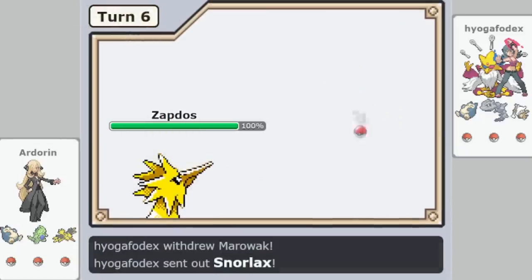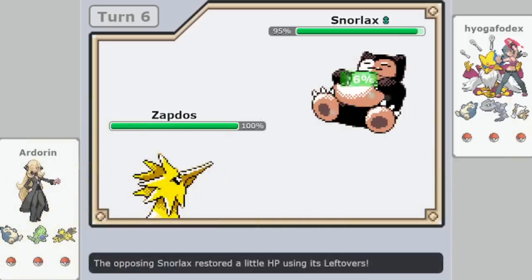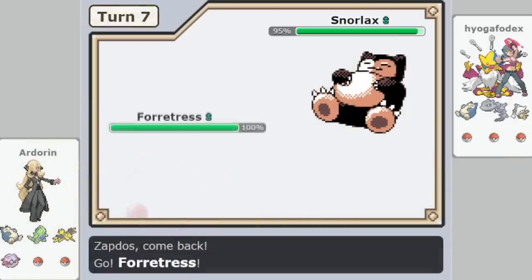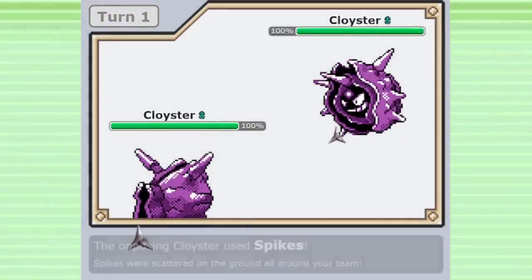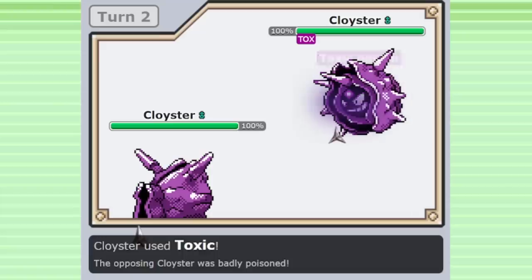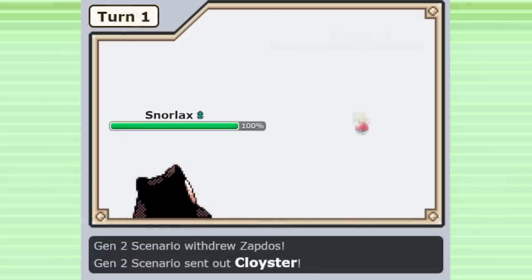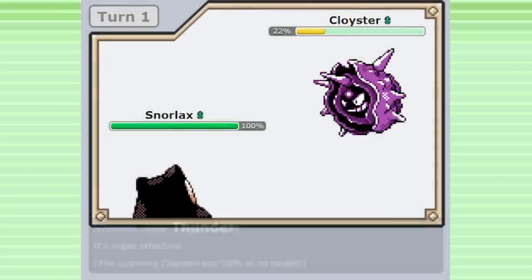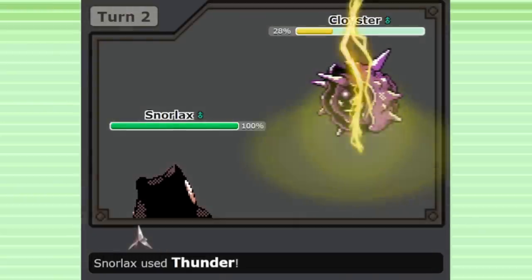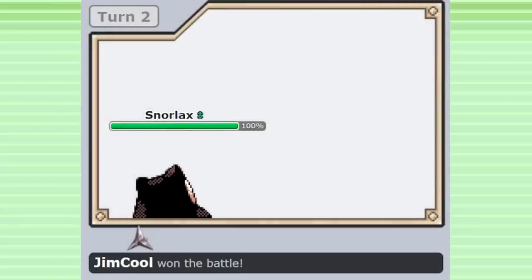Although Snorlax is an auto-include on Gen 2 OU teams and teams without Snorlax are extremely rare, Snorlax itself can be used in a lot of different ways. Other dominant top-tier Pokemon, like Zapdos and Cloyster, have pretty limited set variety with only a couple of options you can mix and match. But Snorlax actually creates a lot of variation in this metagame. Your choice of moves is a really important one that will define the pace and game plan of your team, improving specific matchups while making you worse in others.